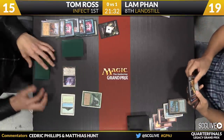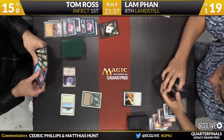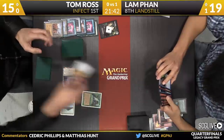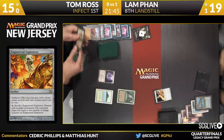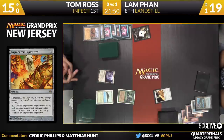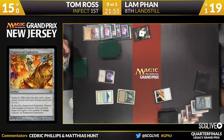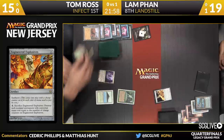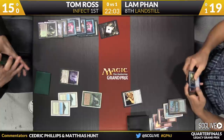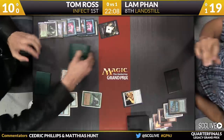Now it's just an attack for one. Now Fan has to topdeck his way out of this. That is not a land — it's a copy of Spell Pierce. He may have to discard here. He's just going to play an Explosives on zero instead. Ross will consult his hand — he wants to make sure he knows exactly what this will do. But he is okay with this as now it's time for a Sylvan Library activation. We do have an update — Storm has tied it up. Royce Walter is able to tie it against Dan Jordan, so they'll play a third game.